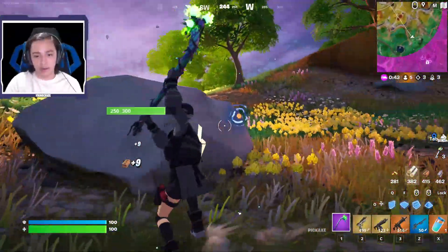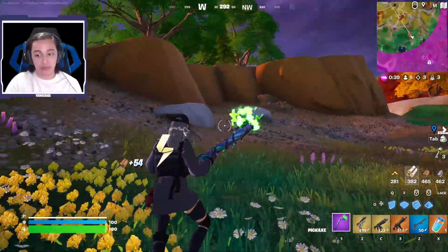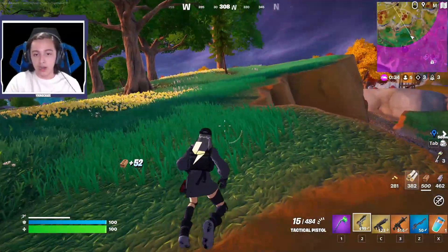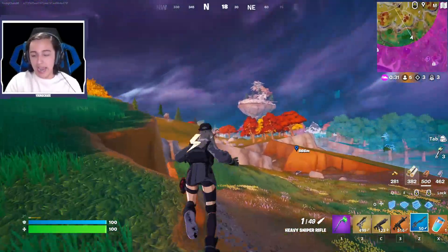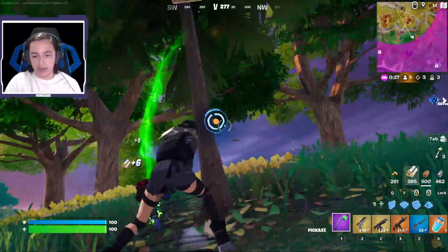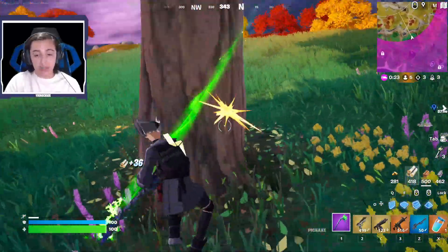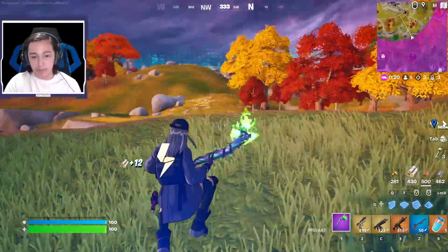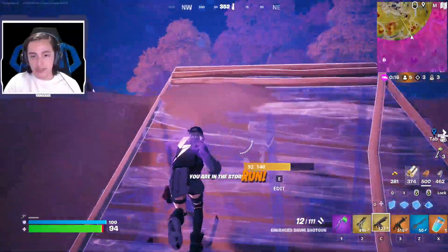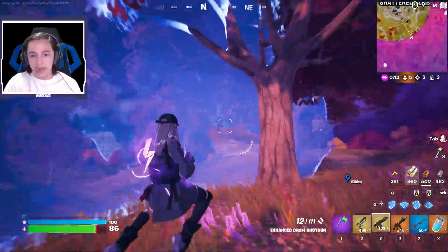Instead of the post-apocalyptic world, we now have this jungle. Got the Drum Shotgun which seems pretty powerful. I want to play around with this shotgun and see any new nerfs or buffs. The guy is gliding way over there — out of my sight for now. I still have this sniper; I can maybe try for a couple snipes from up here.